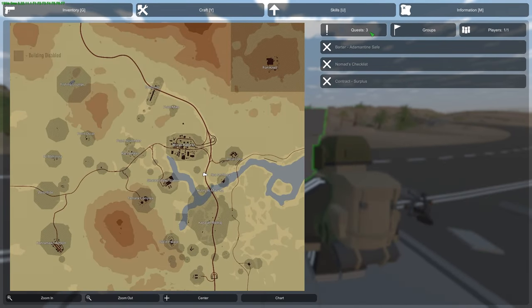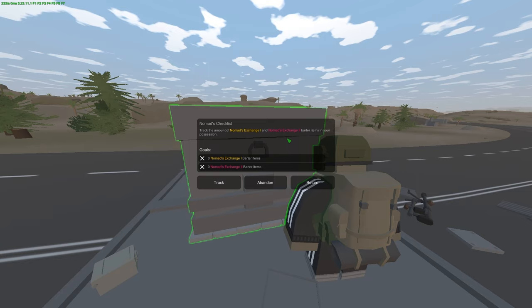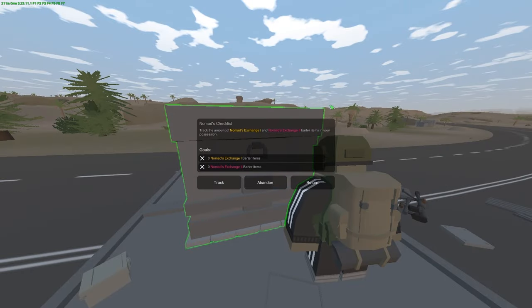The next thing we have to talk about is the checklist. It tracks your items for Nomad 1 and Nomad 2, so now you don't really have to screenshot and do all the stuff in order to keep track of how many items you have. It's pretty easy now, which is a really cool concept.